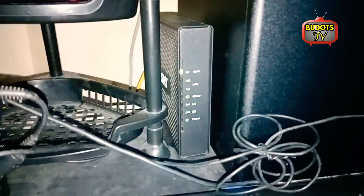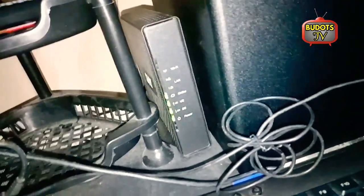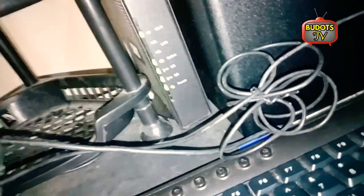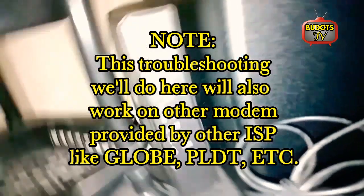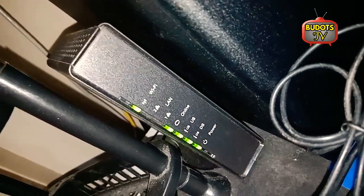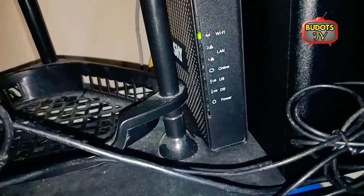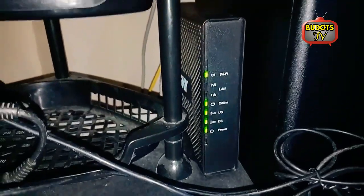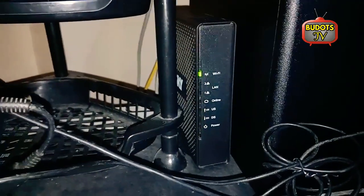This is my Sky modem. As you can see, it's blinking — the power, DS, US, online, and LAN lights are all blinking right now. That's not normal. What we need to do is reboot it.